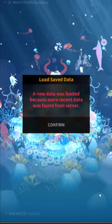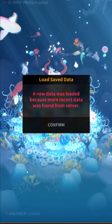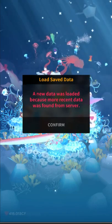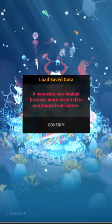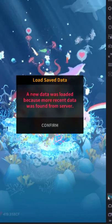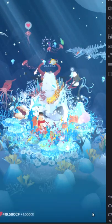It says load save data and you click — you want it to not confirm. What you can do, at least on Android — I'm not sure how you would do this on iOS — but as you can see over here, here's my back button. You just click back. There you go, my friend.